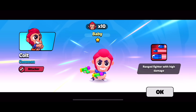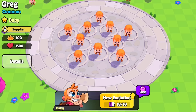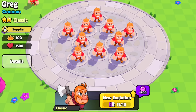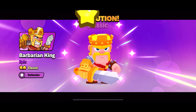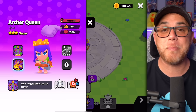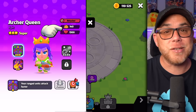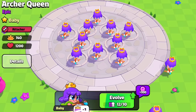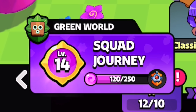Evolving a character will require the collection of ten copies of the previous form, which come from chests. To unlock the classic form of a character, you will need to collect ten babies. Then to unlock the super form, you will need ten classic forms. Classics and supers can also drop from chests if you're lucky enough. All characters in Squad Busters have a base set of stats for damage per second and hit points that do not change unless they are fused. Each time you evolve a character, a new unique ability is unlocked, their appearance changes, and you gain Portal Energy to progress in Squad Journey.